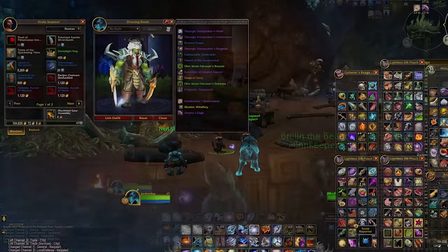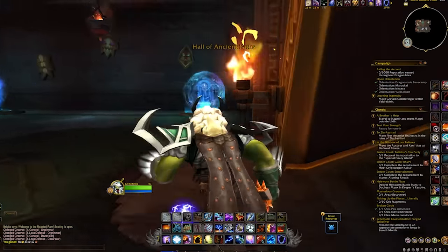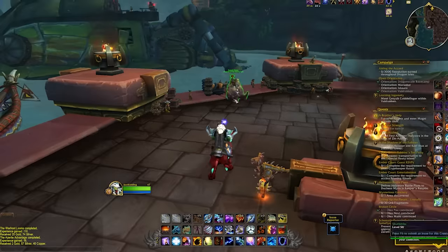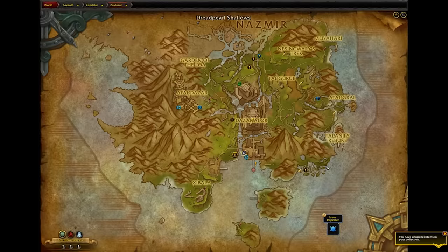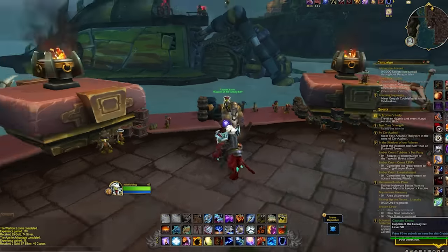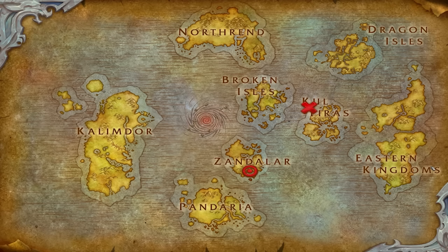It does take a short questline to unlock each of these zones, but it shouldn't be much trouble, especially with a geared and overleveled character from Dragonflight. Once you've unlocked each zone, you'll be able to teleport to Nazjatar from your Battle for Azeroth city. As for Mechagon, you can access it from that city as well, but not through a portal — by talking to an NPC by the docks. If you haven't unlocked Battle for Azeroth flying, it might be very helpful to do so to make traversing both zones more efficient.